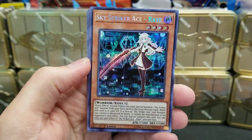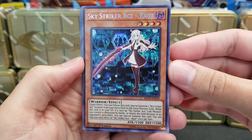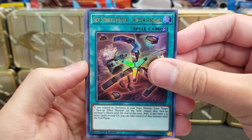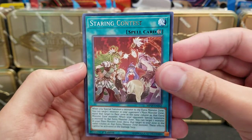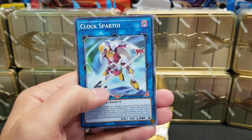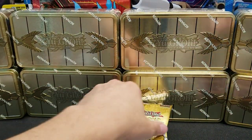Incantation Bookstone. Sky Striker Ace Raye. Sky Striker Mecha — Widow Anchor. Staring Contest. And some more commons. Alright, so that is the first tin completed.